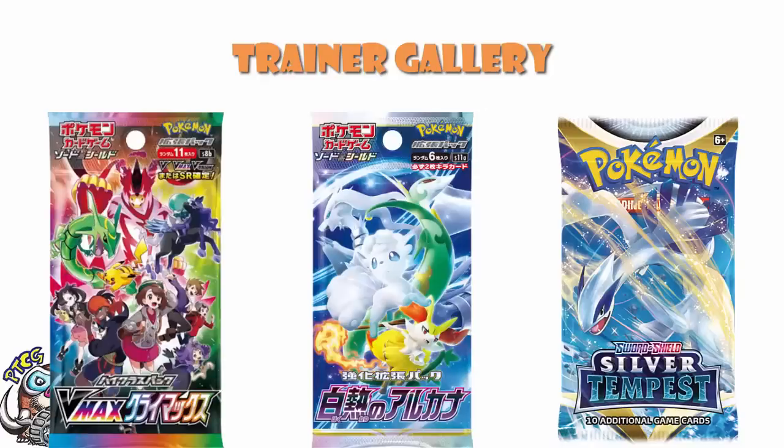And all of a sudden, we are sitting at exactly 30 cards. If you take the cards from VMAX Climax we're missing, add in the cards from Incandescent Arcana that are going to be in the Trainer Gallery, and remove Morpeco character super rare because we don't get V-Unions in packs — we literally arrive at exactly 30 cards. I feel very strongly that that is going to be the Trainer Gallery for Silver Tempest.